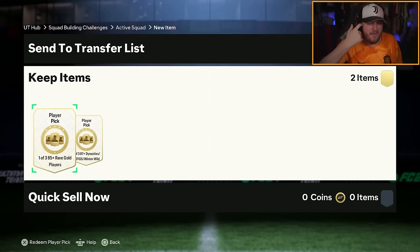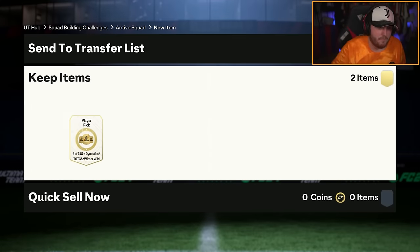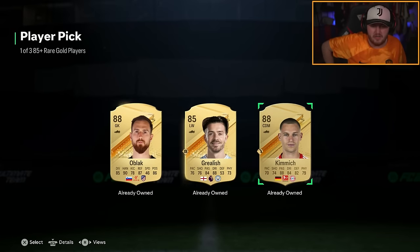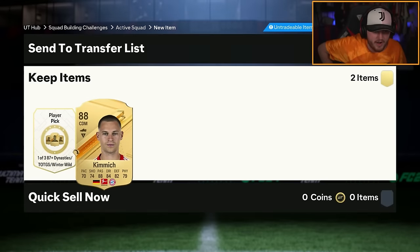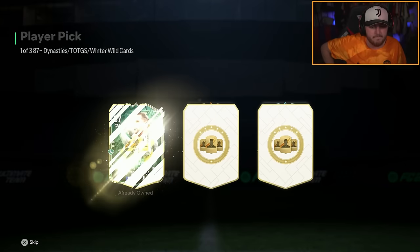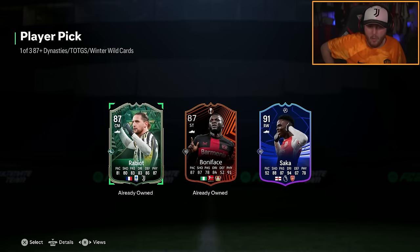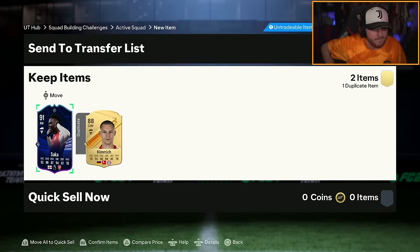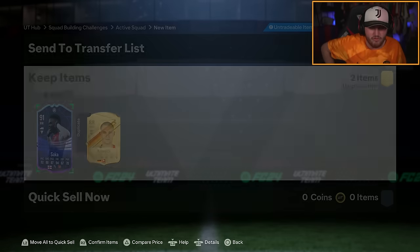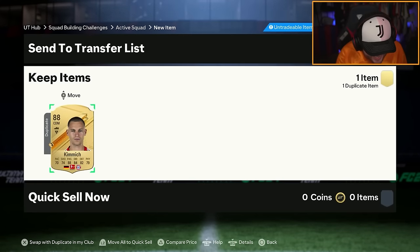Wrapping up on this account, we've got an 85 plus player pick and an 87 plus pick as well. 85 plus player pick first — we've got ourselves Josh Kimmich. And we have got an 87 plus Dynasty slash Team of the Group Stage slash Winter Wildcard pick. These are new. Oh my word, that's actually really good. We get ourselves Pukai Osaki, Team of the Group Stage. He is still worth about 600k. That is really, really good. Get in there!